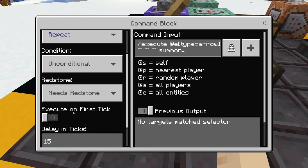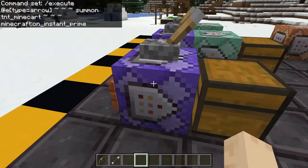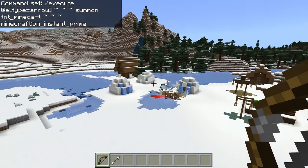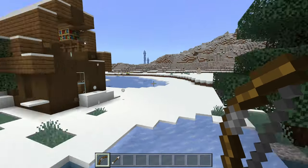We're also going to make sure that we have a delay of 15 ticks on this. We go ahead and turn this on and show you. So I have a Wandering Villager over here — I hate him already. It blows up llamas, it blows up houses. It works really well.